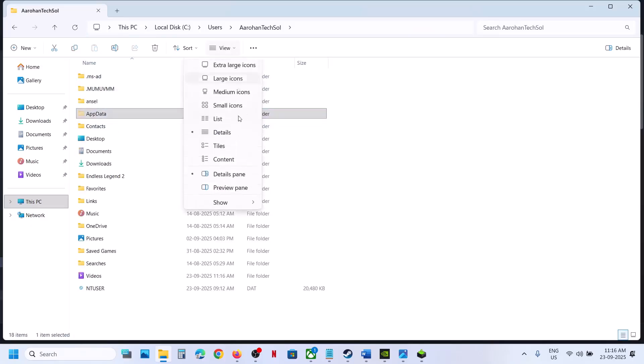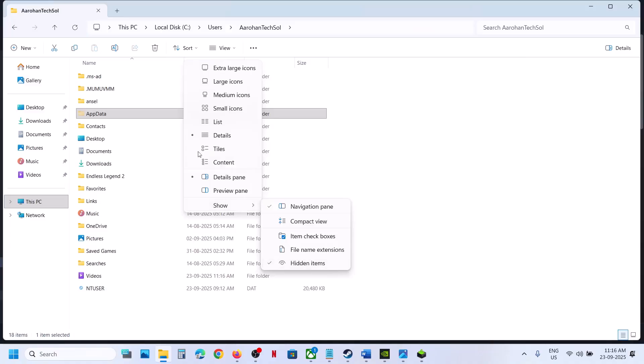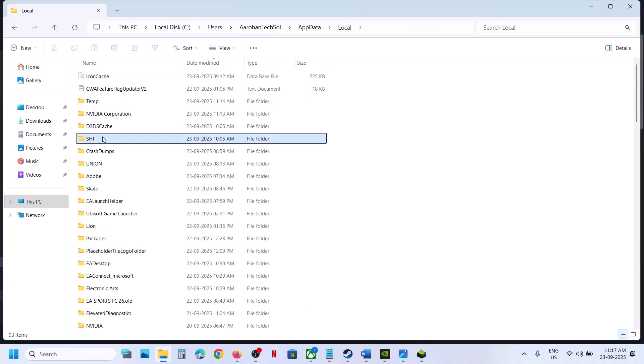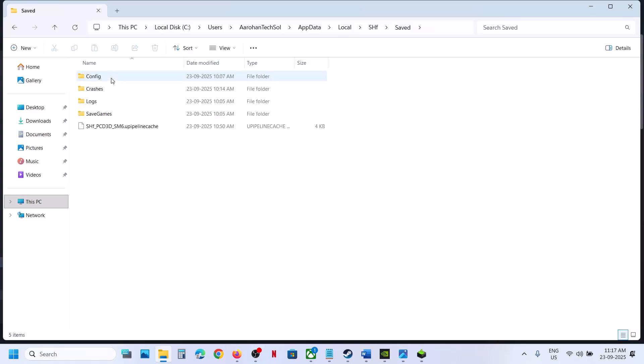Open AppData. If you don't see AppData at the top, click on View, select Show, and put a check on Hidden Items. Open the AppData folder, open the Local folder, open the SHF folder, then the Save folder. Here you can see the Config folder.